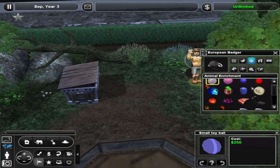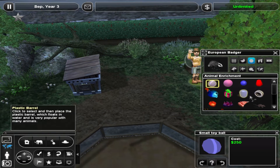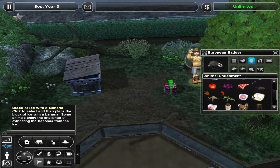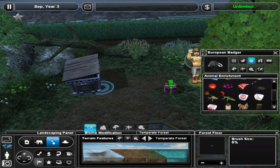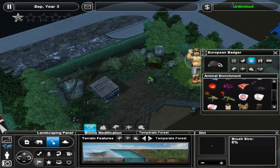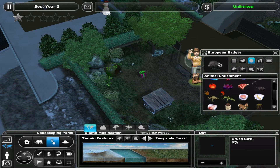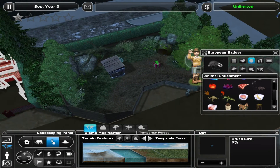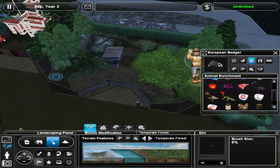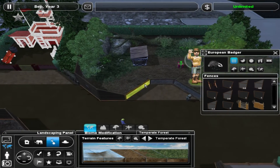Let's see what we have for animal enrichment — we have lots of stuff. Let's get this badger a present. All badgers deserve presents, don't they? And let's figure out the floor situation here. We probably want some dirt around the burrow, dirt in the middle, some dirt around the tree, and maybe some dirt under the log. And right there we will have the entrance to this exhibit. That's perfect.